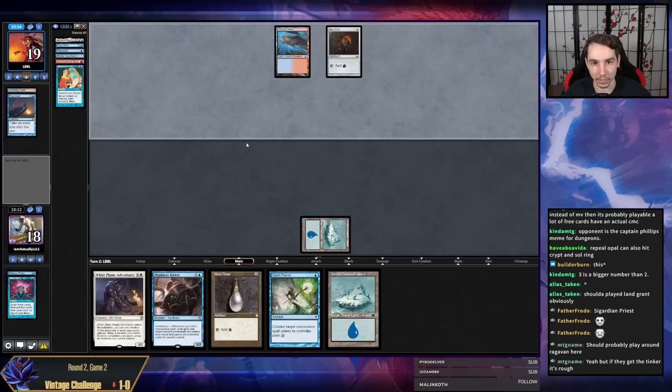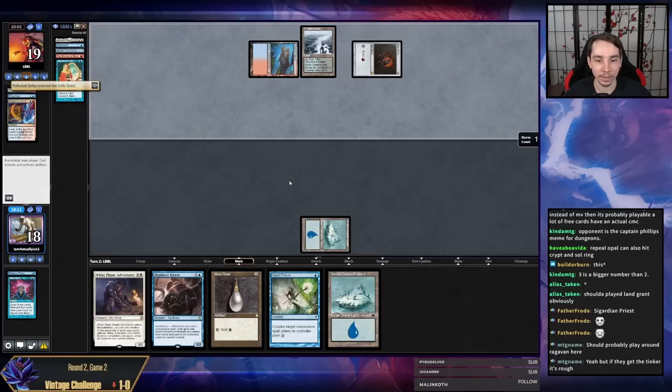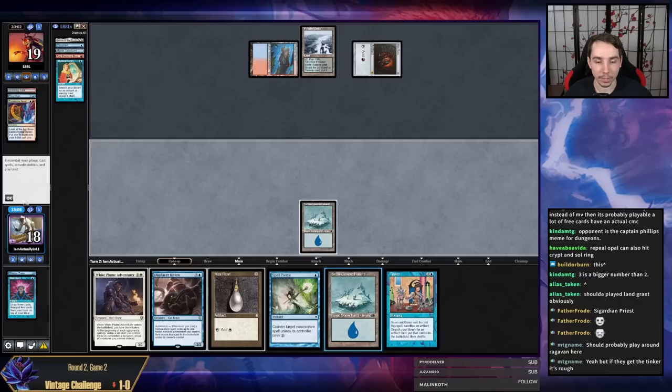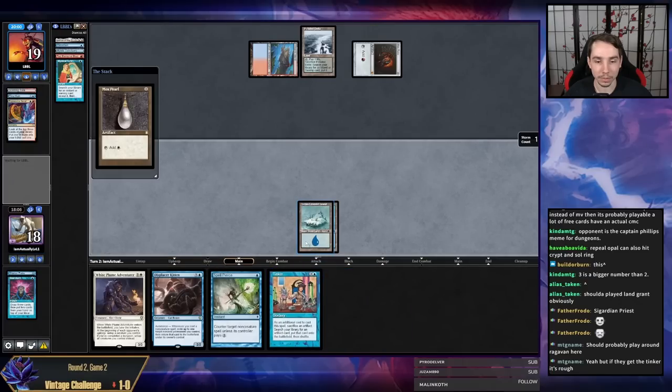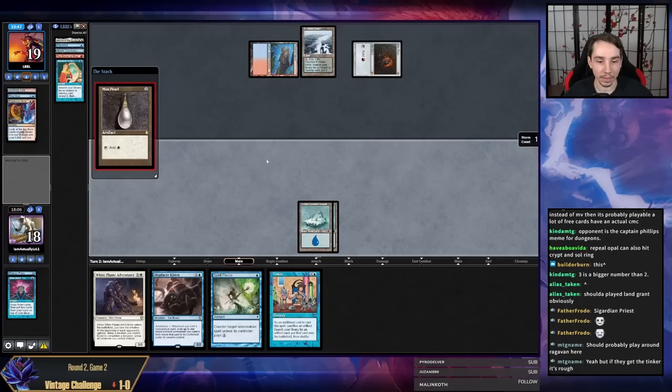They probably are priced into Preordain. They drew Expressive Iteration — the good news is it misses on a red source. I can probably just jam Tinker. The problem with jamming Tinker is I'm not going to have mana to play Magic if it doesn't resolve, which feels really bad. They hit Polluted Delta though, so now I don't have to worry about that. I'm just going to slam my White Plume Adventurer and go get a basic Plains. They can Mystical for Ancestral with Mystic Sanctuary though, so there are still problems.